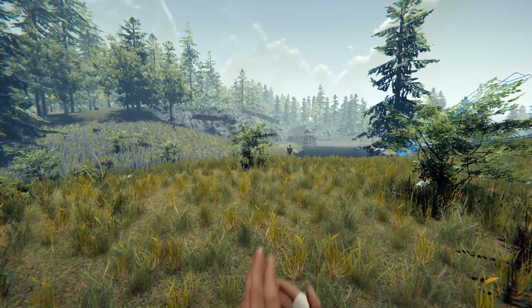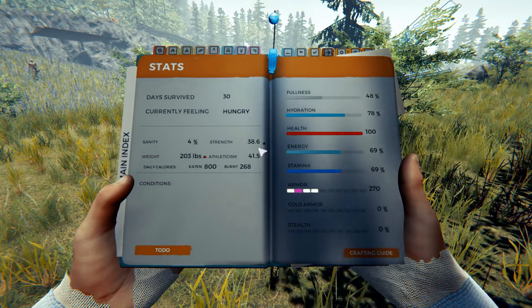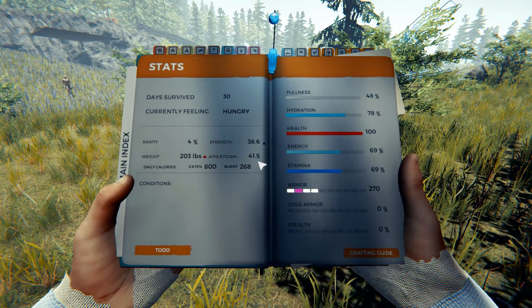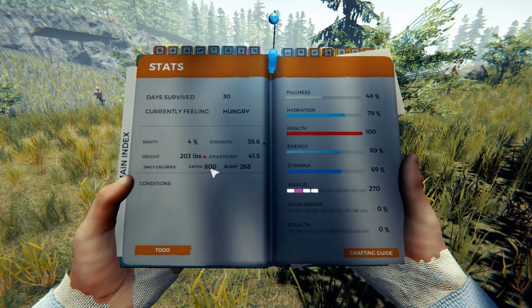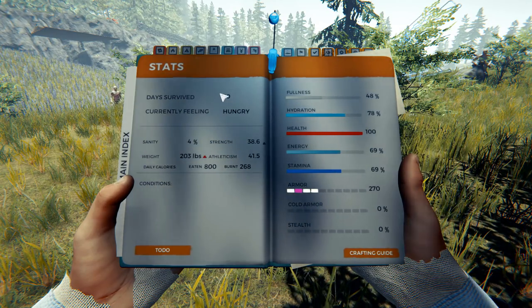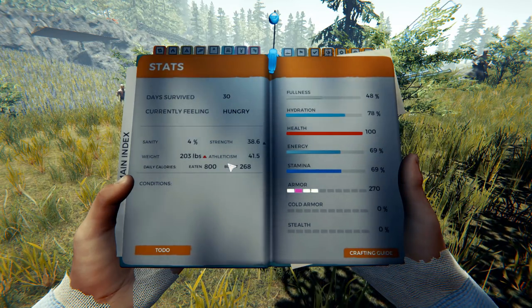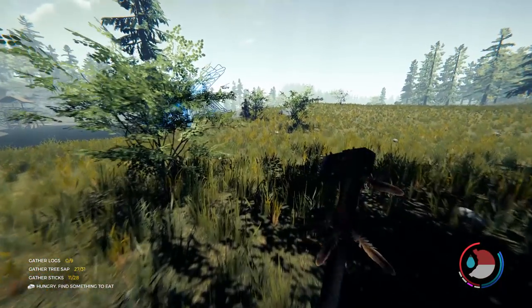I'm going to get some trees. Let's just have a little check of our stats — make sure we're eating good. Yep, we're still good. Today we are going to get 40 strength. Our athleticism is doing well. Our weight's going up a little bit — that's just because I'm in a surplus of calories. Need a bit more armor. Day 30. I might kill the crocodile, actually — I'm a bit hungry.